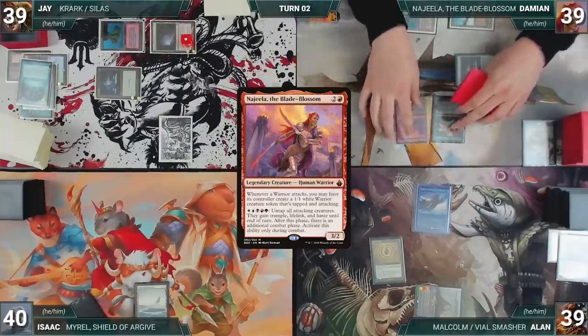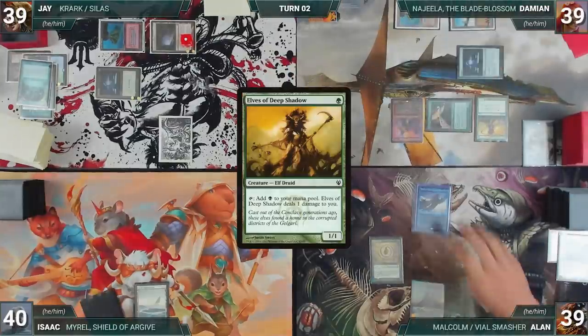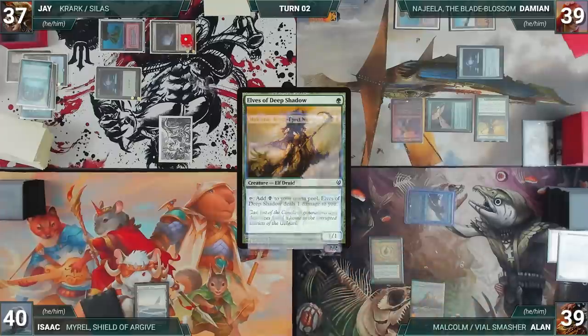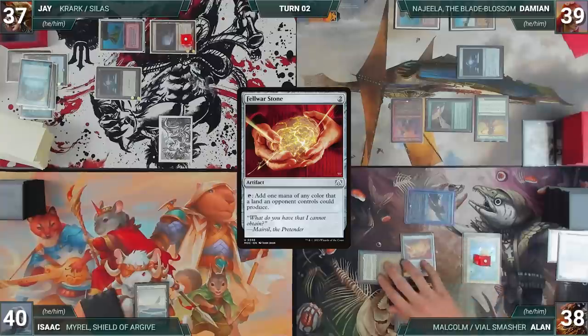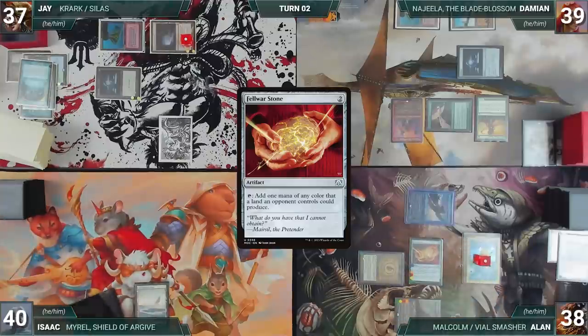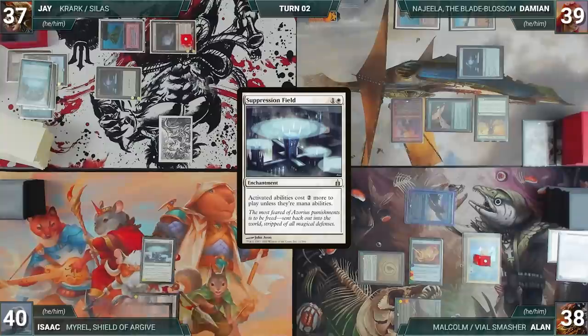Damien draws, plays Volcanic Island, casts Soul Ring, casts his commander Najeela the Blade Blossom, and casts Elves of Deep Shadow. Alan draws and moves to combat, attacks Jay with Malcolm — Malcolm triggers and Alan creates a treasure. In his second main phase, Alan casts a Felwar Stone and gives the turn to Isaac.